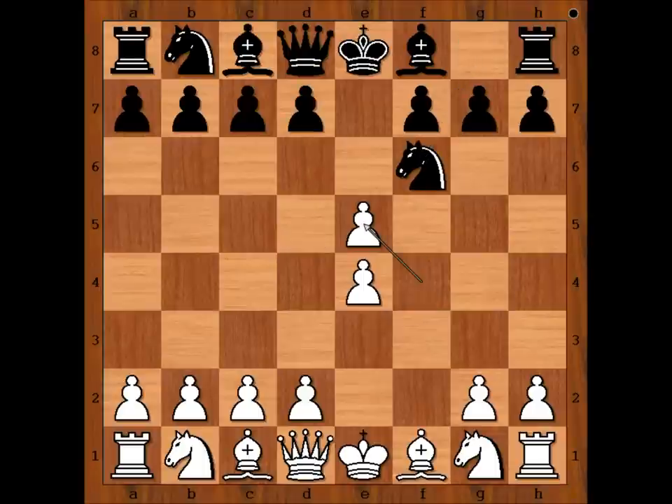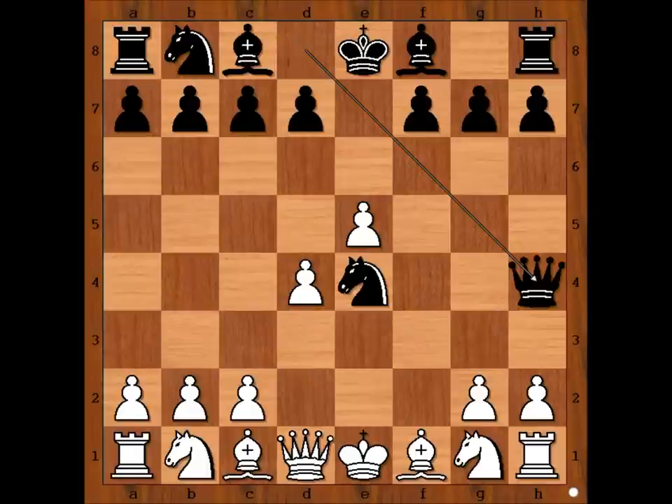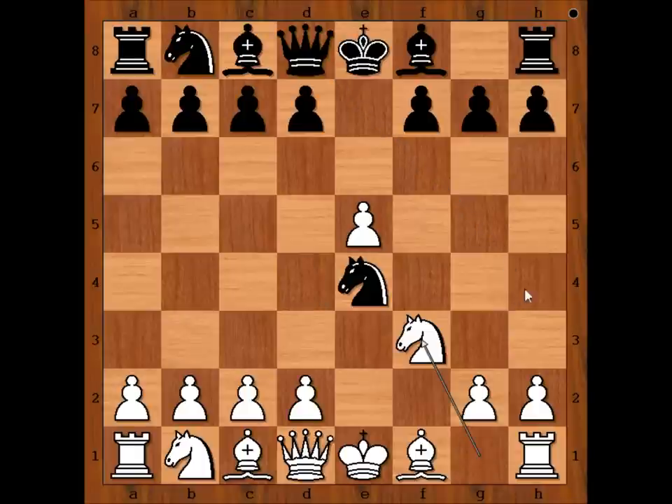Pawn takes pawn on e5, attacking the knight. Knight takes pawn on e4. And now knight to f3. If something else like d4, then queen to h4 check is extremely annoying. So we have knight to f3, preventing queen to h4.